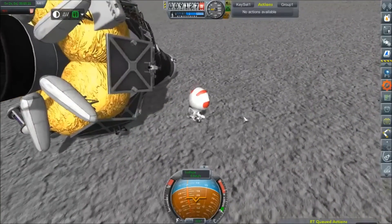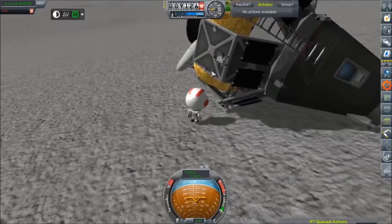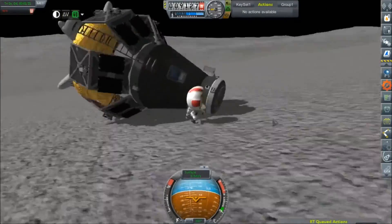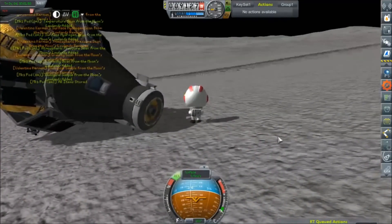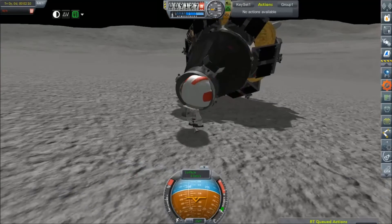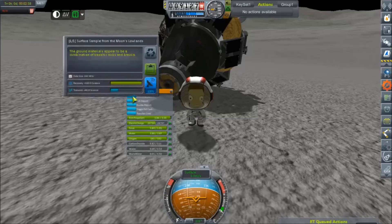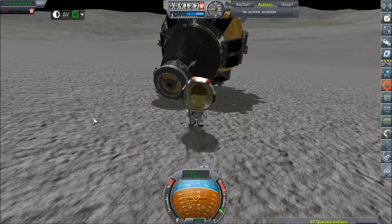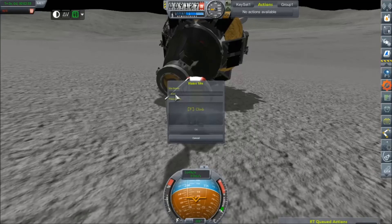Stuck the landing. I guess I should collect what I can from the outside first and then try to figure something out. Might as well take a surface sample — oh yeah, and plant a flag. This is our first flag on the moon. Should've changed the flag site name — this is our third lunar landing.